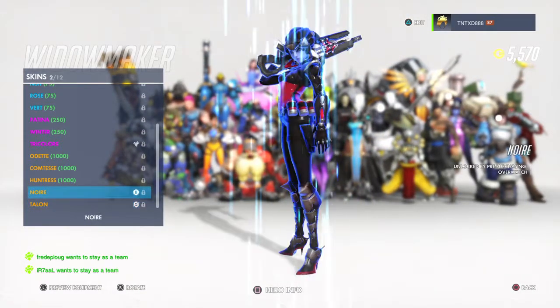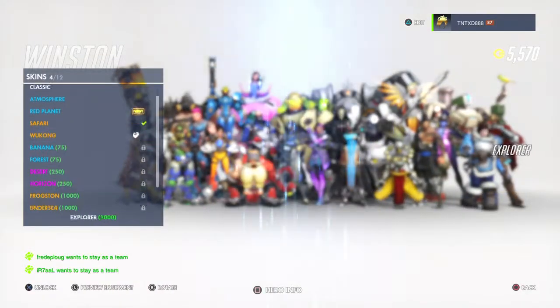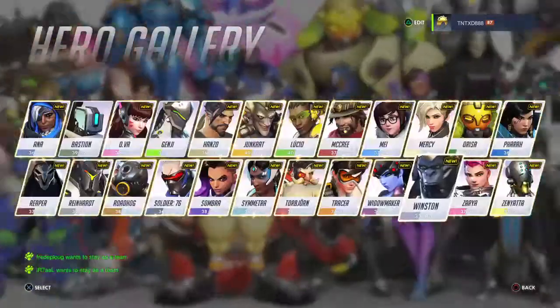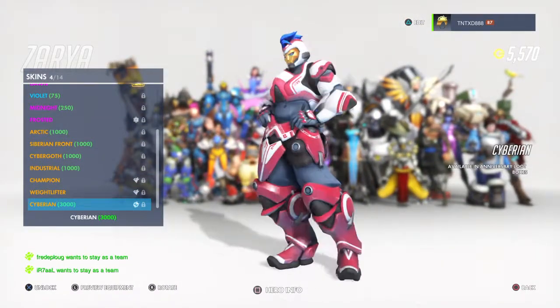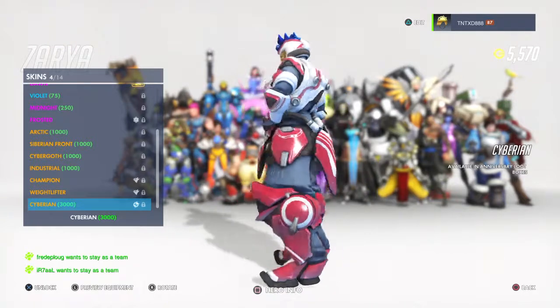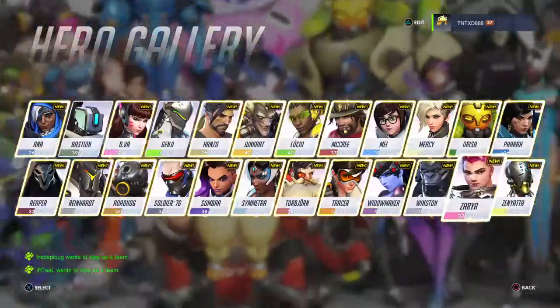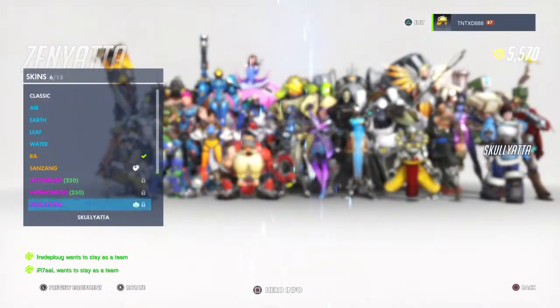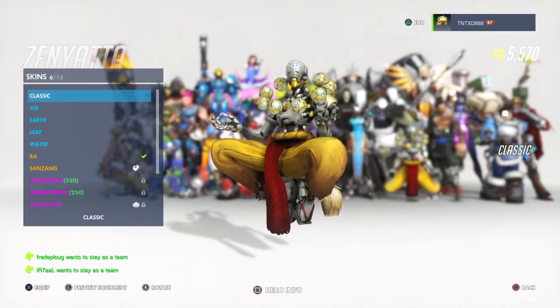Then we have Widowmaker who sadly doesn't have one. Winston — he doesn't have one. Zarya does have one — Cyberian. Pretty awesome, I think it's pretty cool, kind of like alien-looking cybernetic creature robot. And then last but not least, Zenyatta, who doesn't have one as of now.